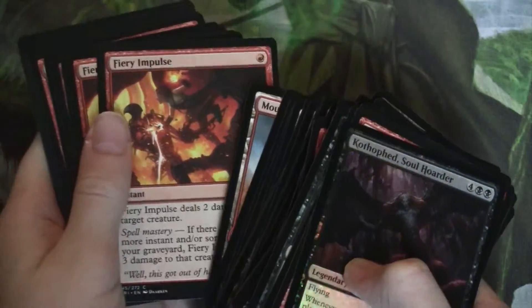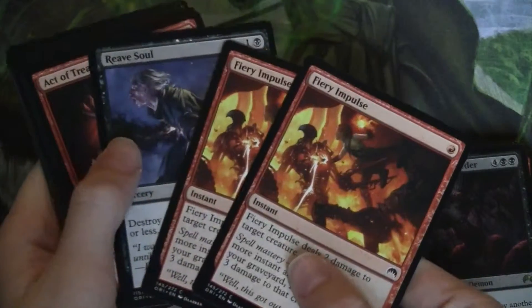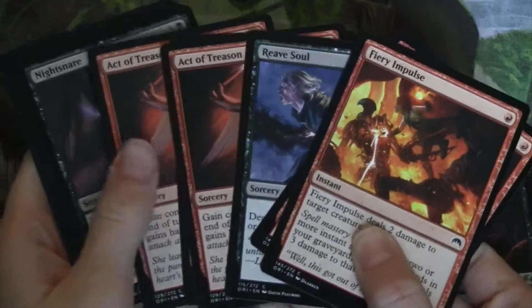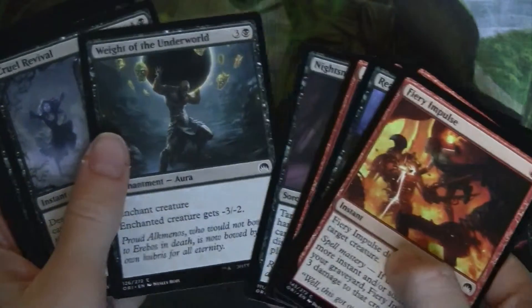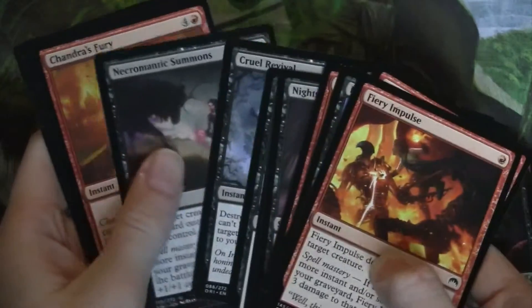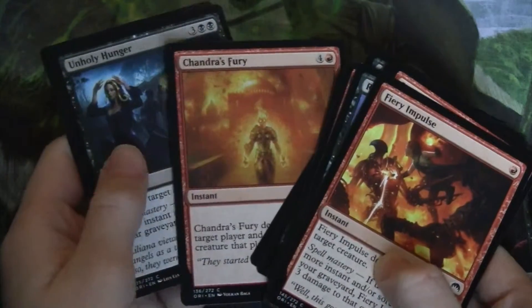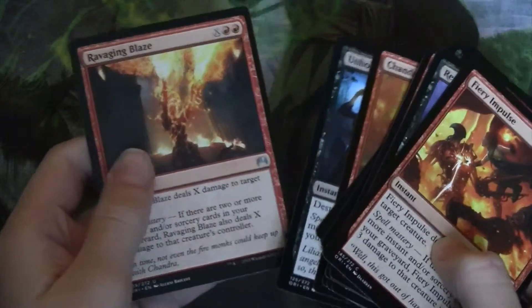And our spells: two Fiery Impulse, one Reave Soul, three Act of Treason, one Night Snare, one Weight of the Underworld, two Cruel Revivals, one Necromantic Summons, one Chandra's Fury, one Unholy Hunger, and one Ravaging Blaze.